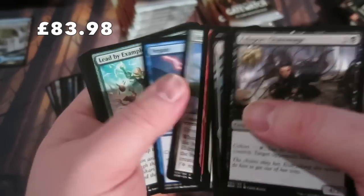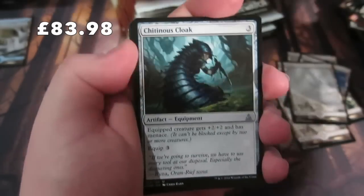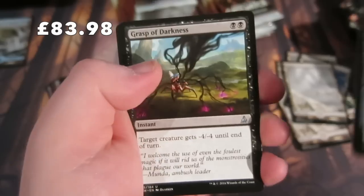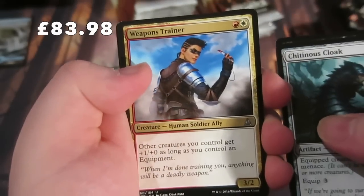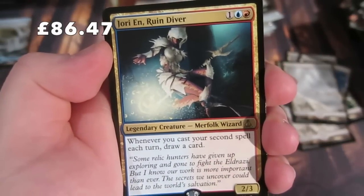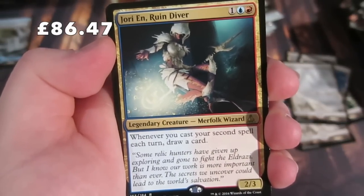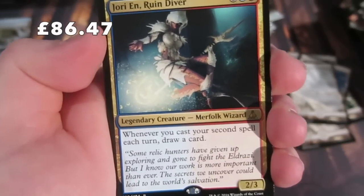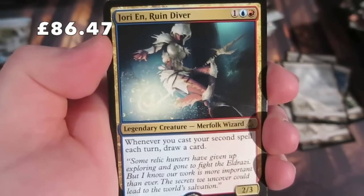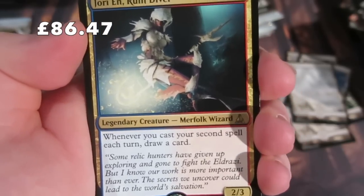Next pack - Negate was in there. We have a Chitinous Cloak, Grasp of Darkness, Weapons Trainer, and our rare is the legendary Merfolk Wizard Jori En, Ruin Diver - hard to pronounce, could be a good EDH card. One of our subscribers wants me to do a Tiny Leaders with this card. When you cast your second spell each turn, draw a card - pretty sweet! We get a Plains and a little Eldrazi token.